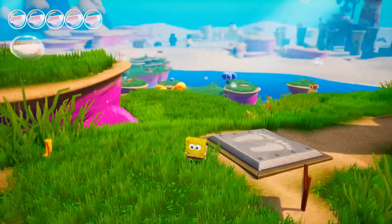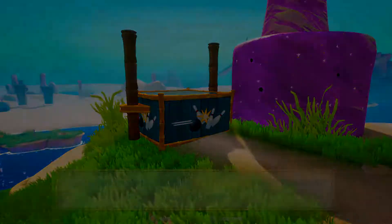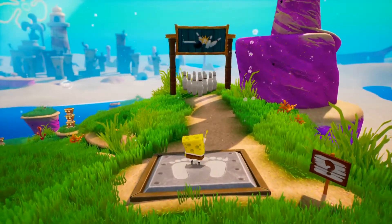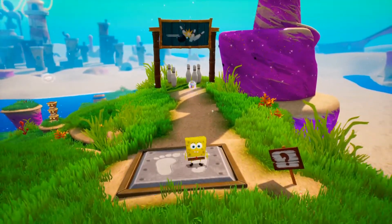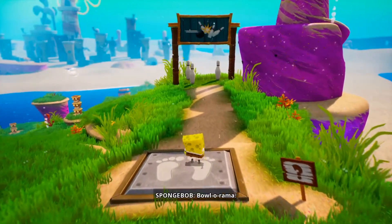I still haven't found anything to switch to Patrick quite yet, but we are here at this area that told us we needed bubble bowling to go here and do this. So we do have bubble bowling now. Let's just go ahead and do this really quickly. Do I have to actually knock them all over? I imagine. It seems like we just go until we get it. I was worried I was going to have to get a strike or a spare.